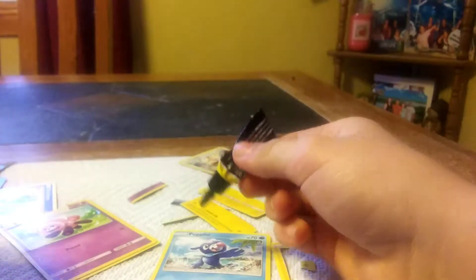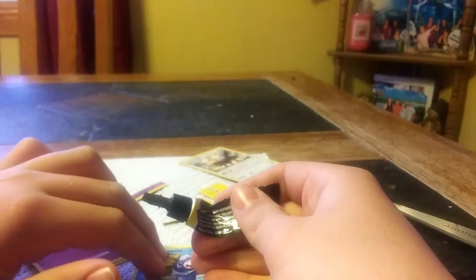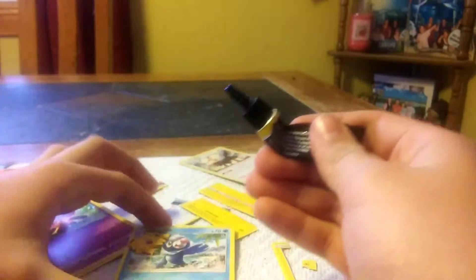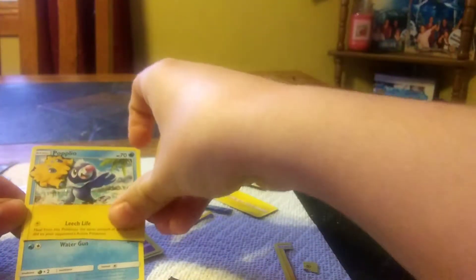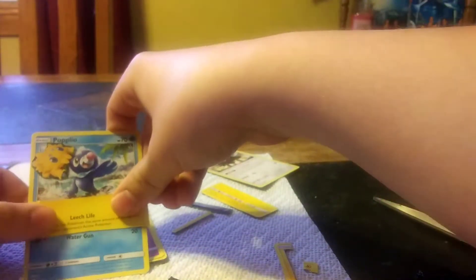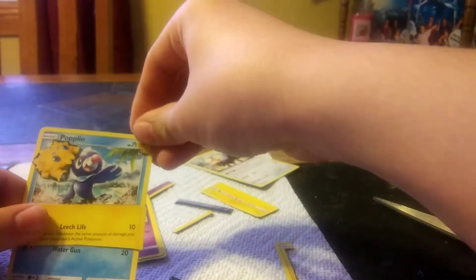So we're going to glue our Joltik down. Put a dot of glue right there where you want them. Then you take it and you glue it so it looks like it's biting Popplio's head, just like that. And now, to give it an extra spot for an attack, you glue over where Pound was and give it Leech Life so it makes sense. And then you can take the little energy and glue it right here, so then it's an electric type now.